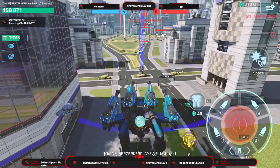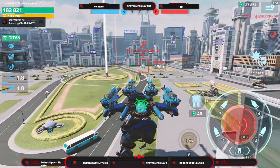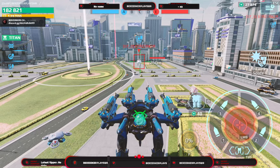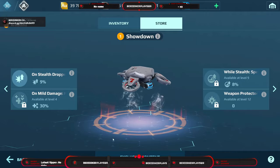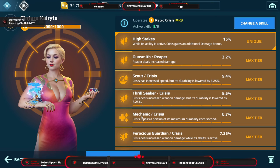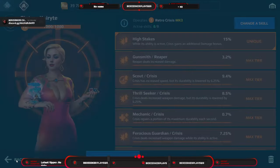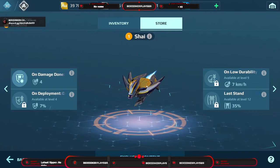The Showdown drone really shines on the Crisis robot. Out of stealth you gain a nine percent damage bonus. When you take more than 70,000 damage it repairs 30% of durability every five seconds. In stealth you get an eight percent speed increase, and your robot cannot lose its weapons while rocking this drone. It is literally designed for the Crisis pilot — if you're not running Showdown on Crisis, you're not playing it right.